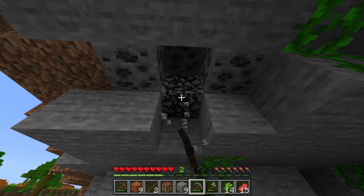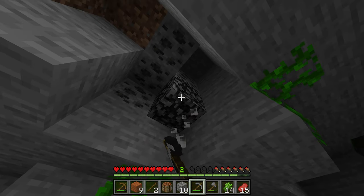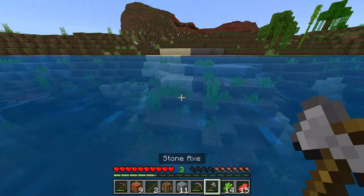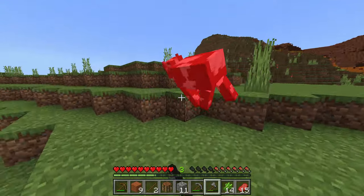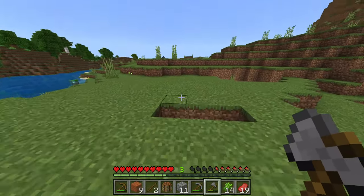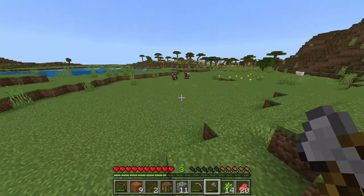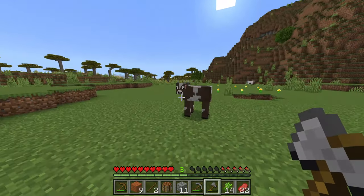Mining also gives you experience. Beside your health and your hunger you have experience — right now I'm at level 3, and as I mine the stone it gives me more game experience. Game experience is a bit more advanced but I might cover that in another tutorial. Anyway, once you do that, keep getting food. While you're running around, if you see any animals, just eliminate them — because you need food and you want to be at the top of the food chain. I know, I would prefer not to kill animals either, but it is very hard to go vegan in this game.